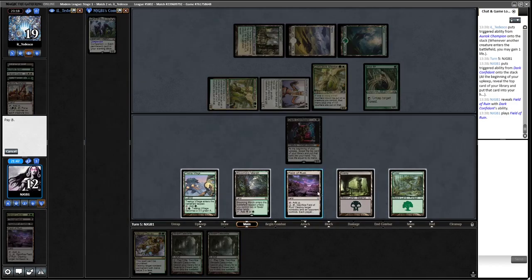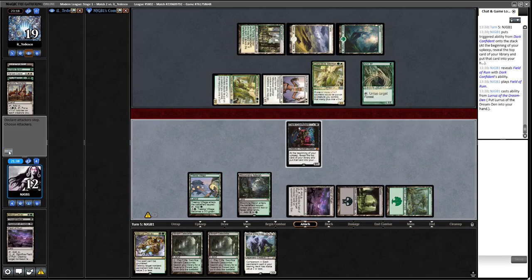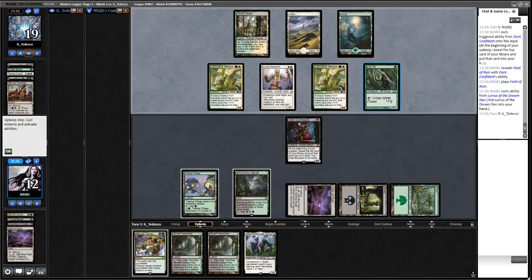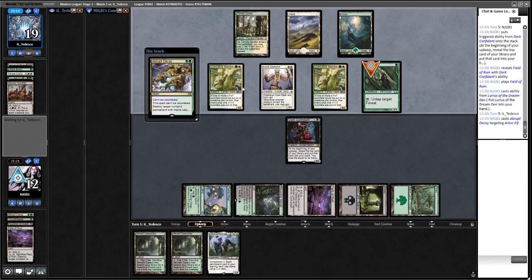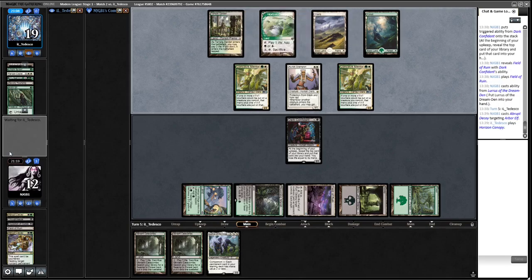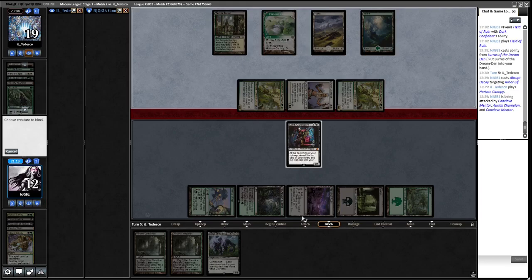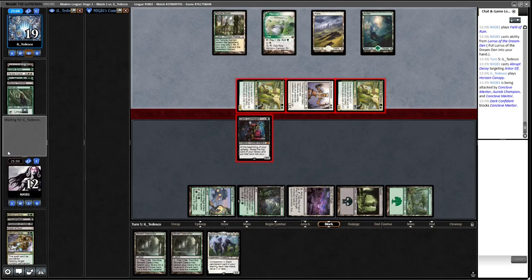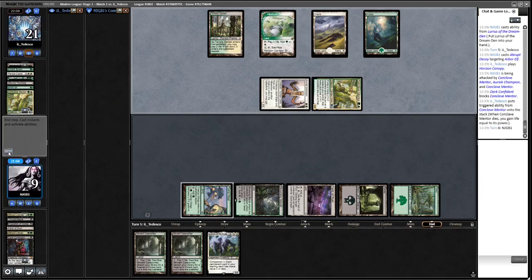We're putting Lurrus to hand then decaying something. We could decay Arbor Elf to stop opponent playing something big. Taking damage from these, but hopefully we'll do something with Lurrus. I think I'm okay decaying the Arbor Elf. We'll block here because we can cast Dark Confidant with Lurrus next turn - using Dark Confidant just as a removal spell. We don't get the card draw in upkeep.